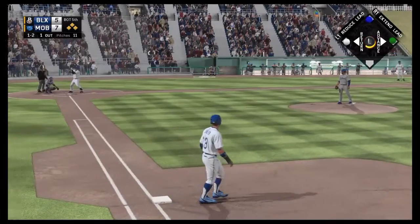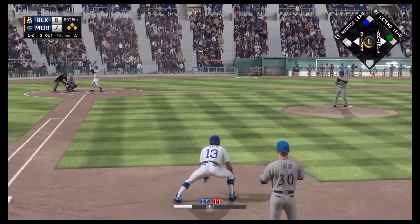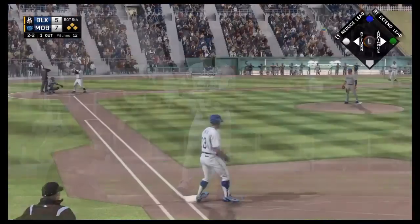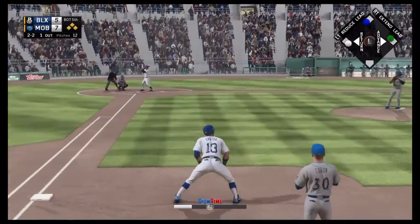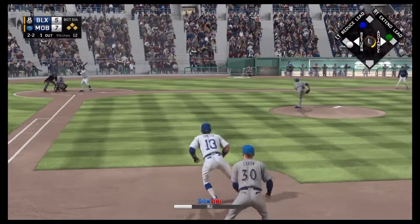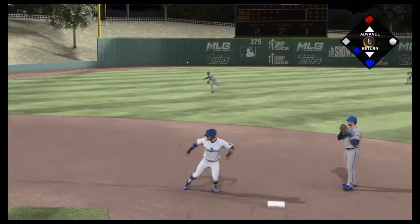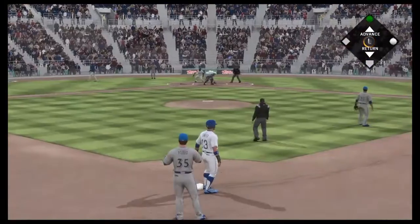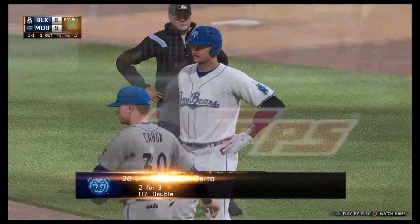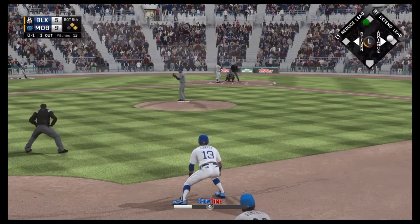O'Brien at 0-2 count - inside and low, takes it for a ball, making it one-two. Now a two-two count. You can see they want to pitch him in on the hands, not letting him extend. That will be hit past third and past short - one run scores, another run comes home, and he's safe as well. A two-run single for Peter O'Brien. Carter advances to second and the Bay Bears are up 9-5.